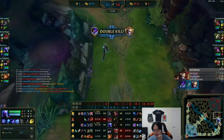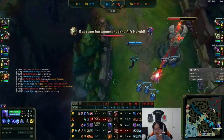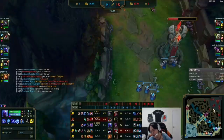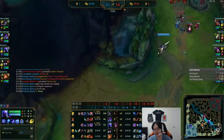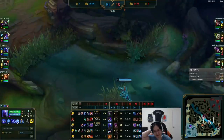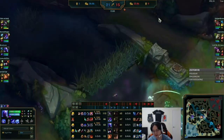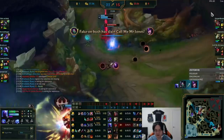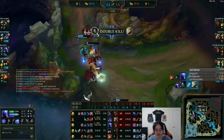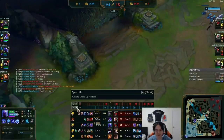Think about where your teammates are in comparison to the enemies, or how the wave states are. Try to think ahead at least five seconds so you don't make that decision in the moment. You're snowballing pretty hard right now, which is very nice. But as you can see for your kill count, your EXP is very low — you should probably be level 13. I think that's a major issue. If you're basically just on the wave every time it meets and you wave clear it, assuming you don't grief your mana, you should always reshove.